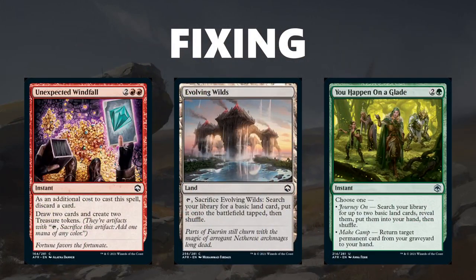Moving on to the fixing available in the set. In the land slot there is Evolving Wilds — there's no cycle of dual lands, so Evolving Wilds is all you're going to get in terms of land slot fixing, but it is a pretty good one. If you have a splash color, play Evolving Wilds, one of that basic, and go get it. In green, the only fixing is You Happen on a Glade, which is an uncommon, so you can't reliably get it. Also remember that in addition to all the cool uses for treasure this set, you can also just use treasures to fix your mana — a card like Unexpected Windfall can generate treasures to splash cards in addition to fixing mana normally or ramping out big threats.